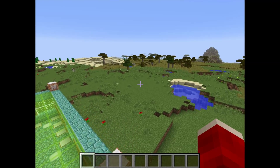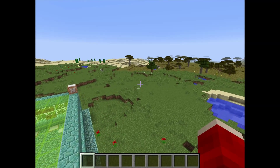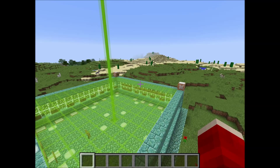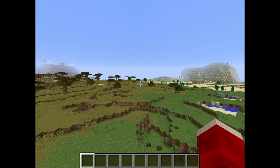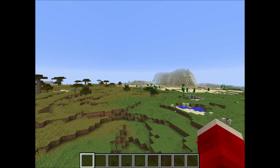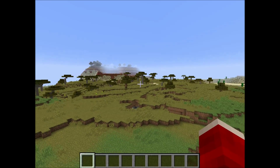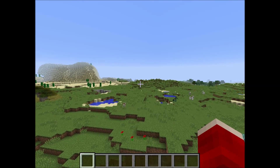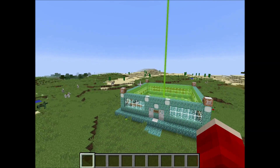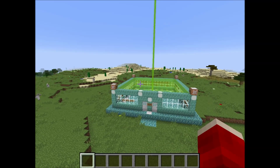What that means is that players will be spawned when they join the server for the first time anywhere in this area, up to the edges of how far we can see and maybe even a little bit further away. Which means those players when they join the server might not even see the spawn building, and that's a huge problem.